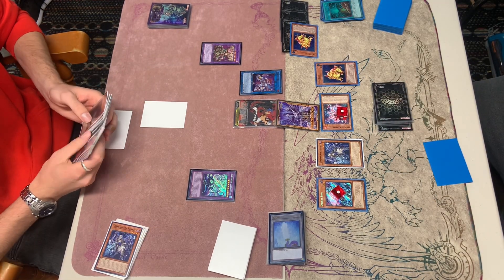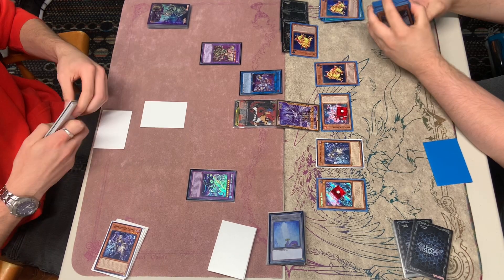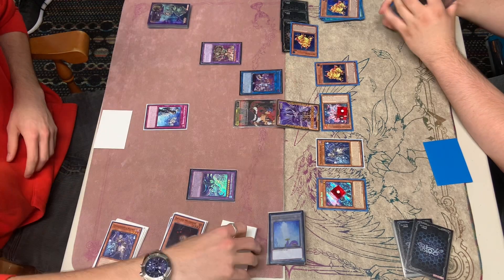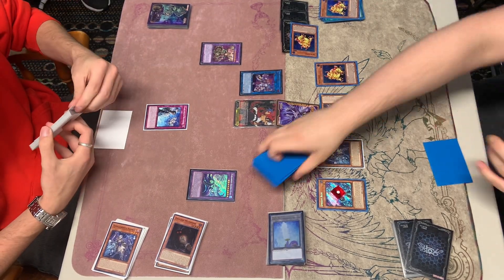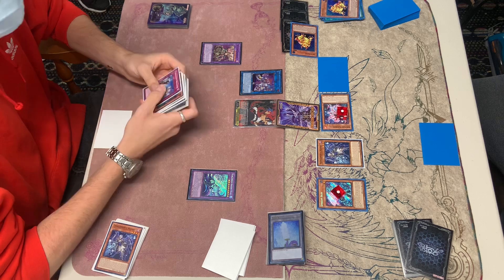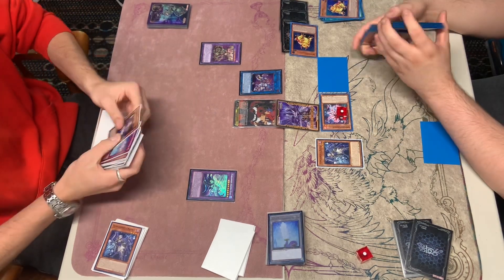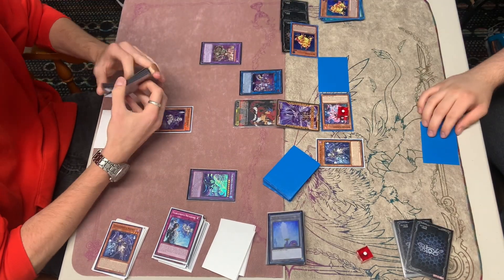We're going to summon the Swapfrog — no effect — or activate the effect, dumping the last Swap. Elf effect here is going to activate. Actually, the Trap card's going to activate here — Book of Moon the Swapfrog. And Shiren — it's sending the Shiren. Shiren effect's going to activate — the Fusion Summon.